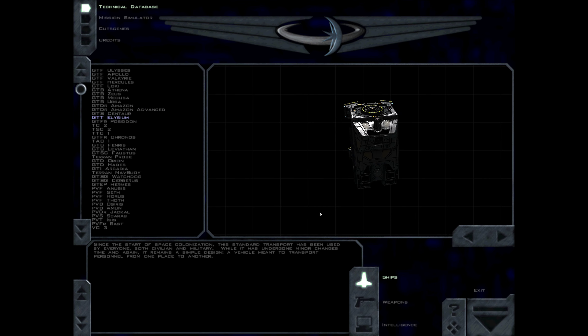Since the start of space colonization, this standard transport has been used by everyone, both civilian and military. While it has undergone minor changes time and again, it remains a simple design — a vehicle meant to transport personnel from one place to another.